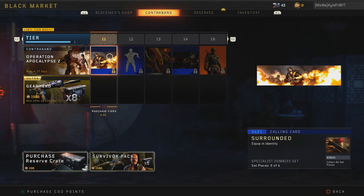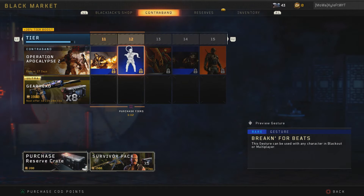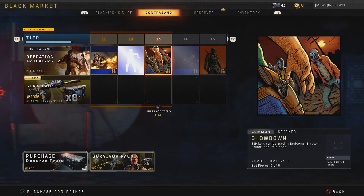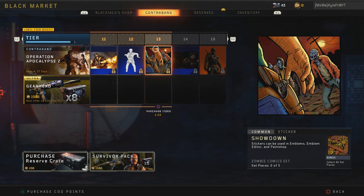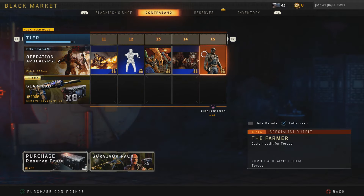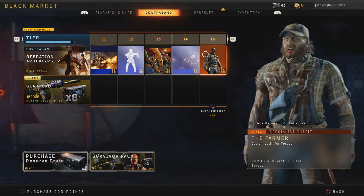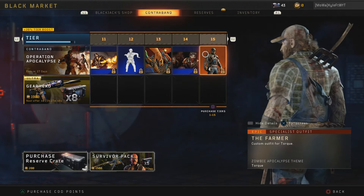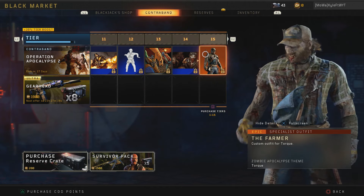For tier eleven we get the Surrounded calling card — that looks really really cool, again part of the Specialist Zombies set. Breaking for Beats is a dance emote; I don't really use emotes that much. Then Showdown — I like the Zombies theme. Dead Mob features Tork as a zombie, which is pretty cool. And for tier fifteen we get the Farmer — our first zombie skin for Tork. He's got a pitchfork in his back. Poor guy, but it looks really cool — zombie apocalypse themed skin.